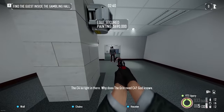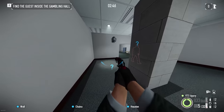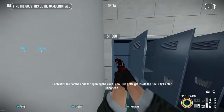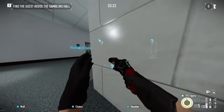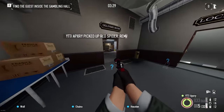There's a guard. The C4 is right in there. What else the crew needs C4 for, God knows. We're opening the vault now. Watch that guard. We have it secured.